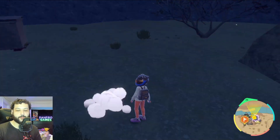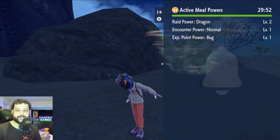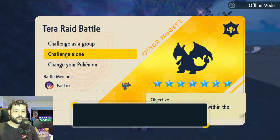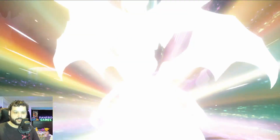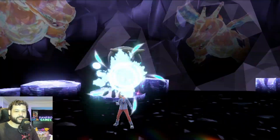Now that we have that, quit out and hit right on the D-pad to see that we have 30 minutes. Head over to the raid, hit Challenge Alone with Fluttermane. It's very important to set yourself up and debuff the opponent before attacking — our goal is to do as much damage as quickly as possible. A raid should take about four to six minutes, so you can probably get four to five raids in per sandwich.